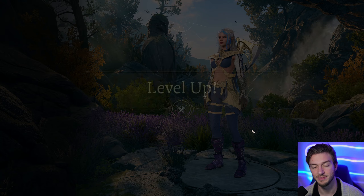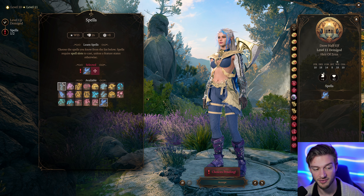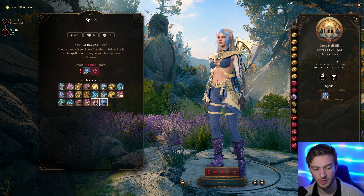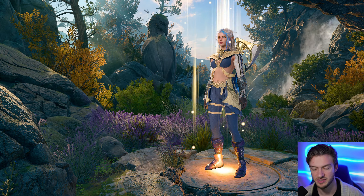Hold Monster is really nice, but Hold Person is a bit more bang for your buck unless you're fighting someone that specifically needs that. We're obviously going to take Chain Lightning — it just fits this build perfectly. There's also Otiluke's Freezing Sphere we can take at level 11, but we'll go with Hold Monster. Wall of Ice can also be really good, but Hold Monster is just a solid choice.